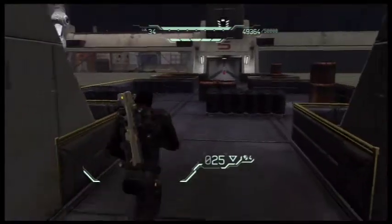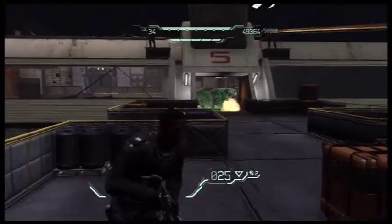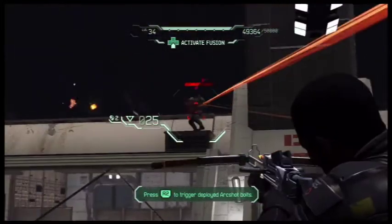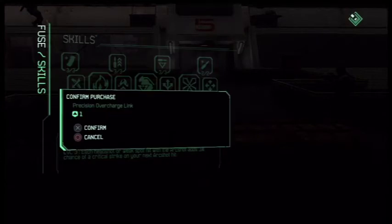Notice my XP bar at the top — I'm almost there. Toss a few grenades over there, pop some jokers with the arc bolts. Boom — now he's lit up. Level 35. Now it's time to spend some skill points.